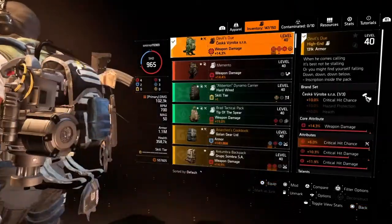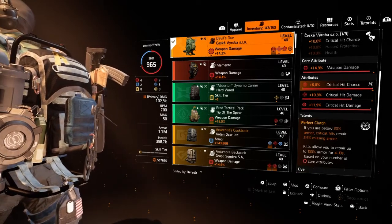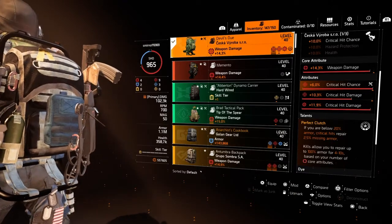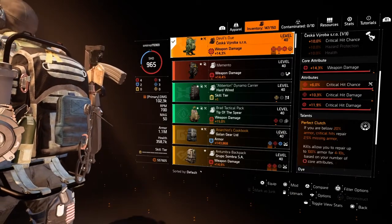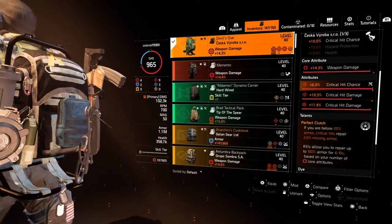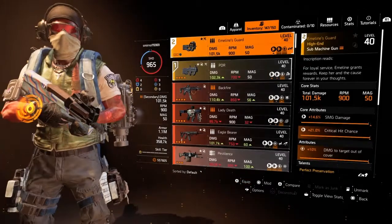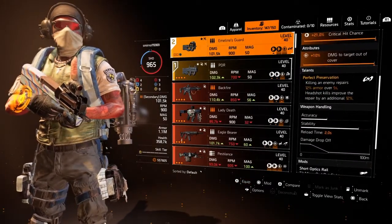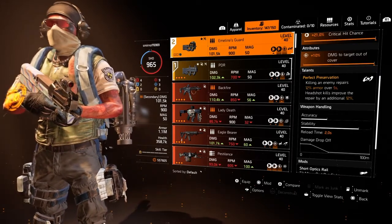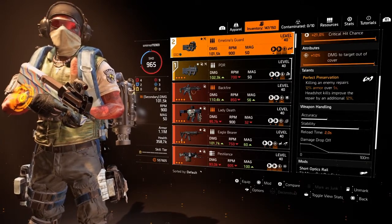So we know how clutch works: if you're below 20% armor, critical hits repair 2.5% missing armor, which isn't much. But if you get that kill, you have a certain amount of seconds to repair your armor back up with those critical hits. Once I get the kill, I also get rewarded with Perfect Preservation — killing an enemy repairs 12% armor over 5 seconds, and if you kill with a headshot it's an additional 12%, which is 24%.